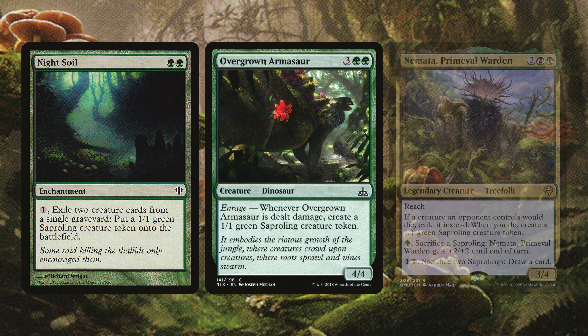Death Bonnet Sprout mills a card at the beginning of your upkeep, and if there are three or more creature cards in your graveyard it transforms into Death Bonnet Hulk, which exiles cards from your graveyard to grow with +1/+1 counters. Motor Hulk has an Undergrowth ability costing one less to cast for each creature card in your graveyard, and when it enters it returns a land card from your graveyard. Myconoid Spore Tender destroys up to one target artifact or enchantment when it enters. Rhizome Lurcher enters with +1/+1 counters equal to creature cards in your graveyard. Spore Crowned Thalid gives each other Fungus or Saproling you control +1/+1. Thalid Soothsayer lets you sac a creature to draw a card.